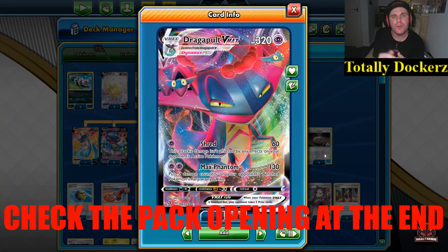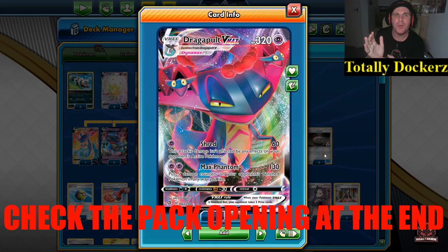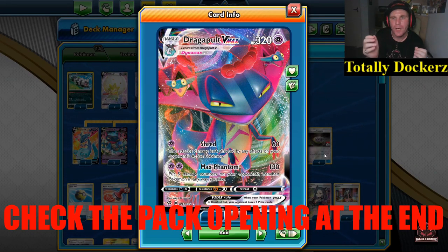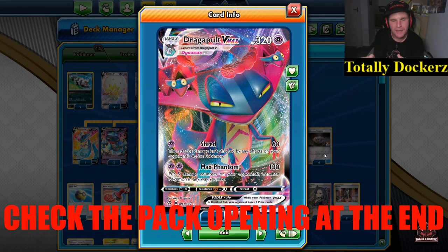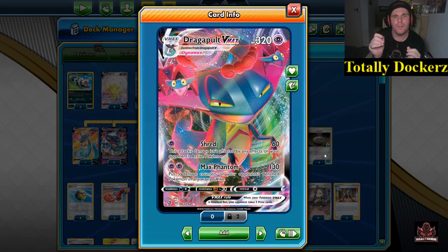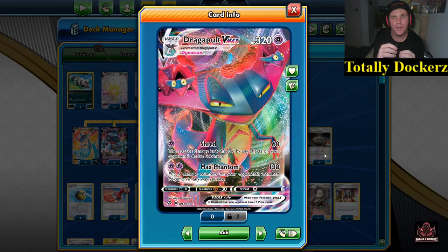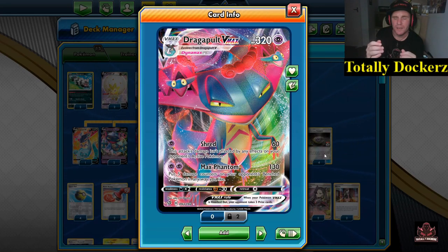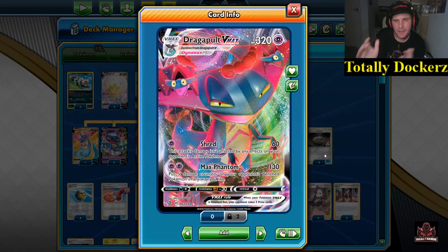What's up guys, welcome back to the channel! You're here with me Toby Dockers and tonight I am doing Dragapult VMAX. This is a take on Tord Reklev's Players Invitational winning list — very similar, not card for card, but very similar. It's a bit more of an aggressive Dragapult deck and I quite like it.